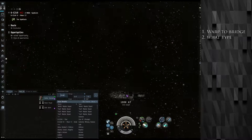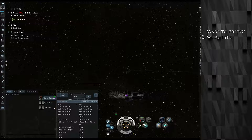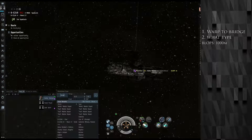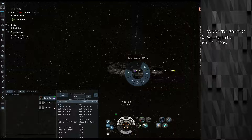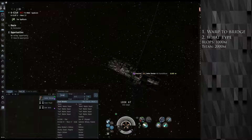Number two, you're going to figure out which kind of bridge ship it's going to be. In this case it is a blops; in most cases it will be a titan. In the case of a blops, you will keep it range 1000. Set it using the radio menu or right-click. If it is a titan, keep it range 2000. This is so that you do not bump it.